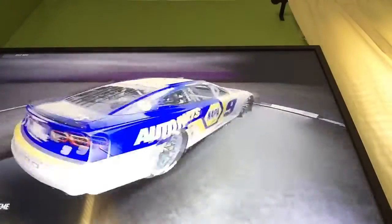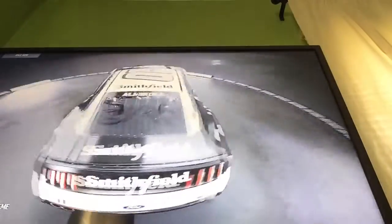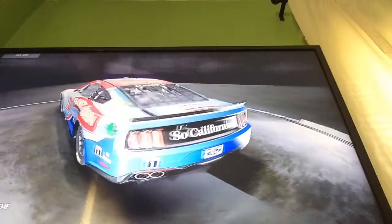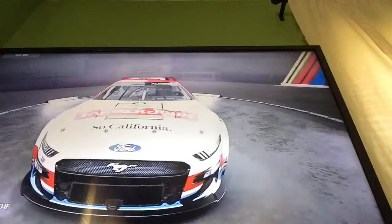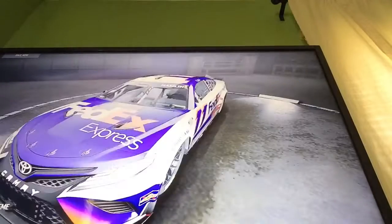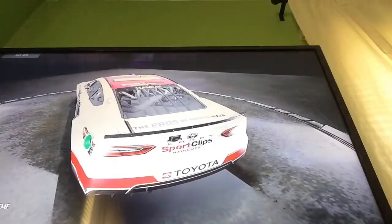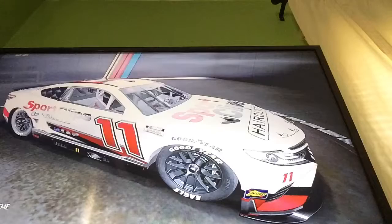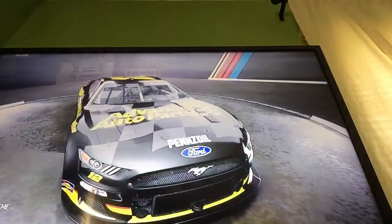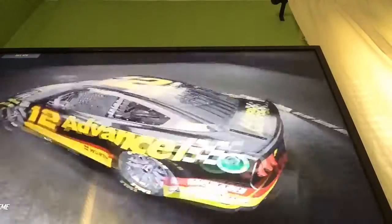Now we have Chase Elliott's NAPA car and his Hooters car. Now let's move on to Eric Almirola with the Smithfield car and the Farmer John So California car. I really don't want to mess up any of these company names. We have Denny Hamlin's FedEx car and his Sports Clips Haircuts car — the pros in men's hair. I'm hoping I'm the pro in not getting jump scared. We have Ryan Blaney's Libman car and his Advance Auto Parts car — a really nice scheme with a fancy little checkered flag on the hood.